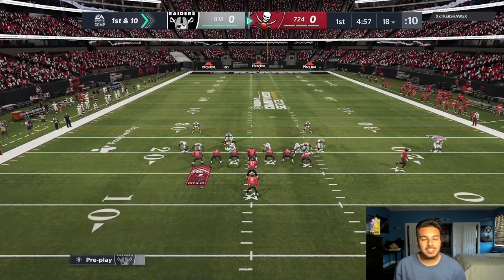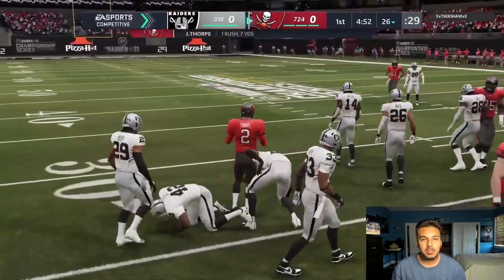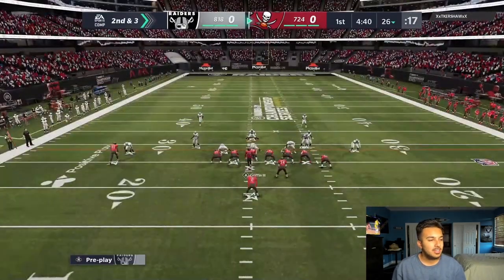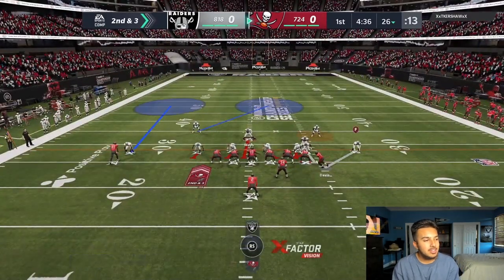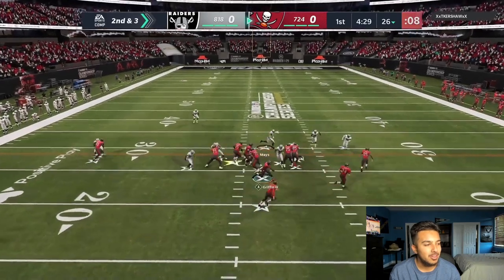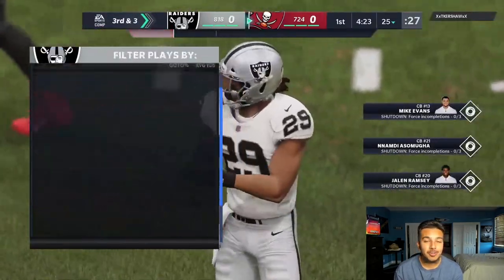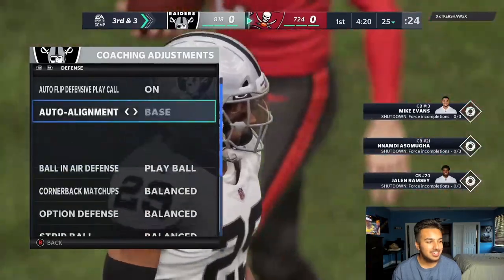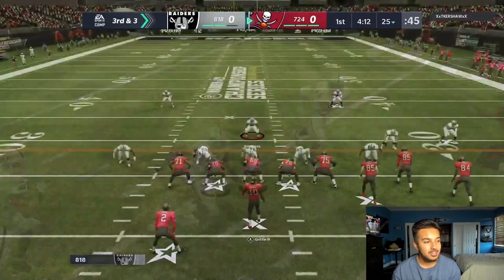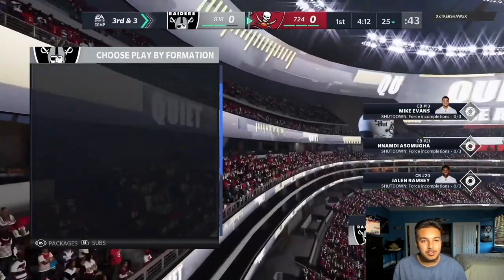Welcome back to another Madden Ultimate Team gameplay. We're playing Carry Q in the continuation of the Friday Night Football tournament. In the last video we just played Kiv and barely won. This is round three, getting closer to the end. This game reminded me of Madden 20 — Carry had beaten Decroft and Allen, so I thought he might be back. Let's see how we do.